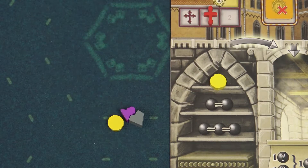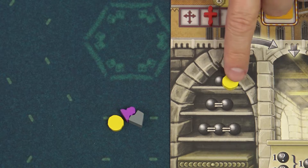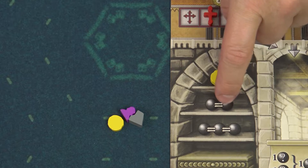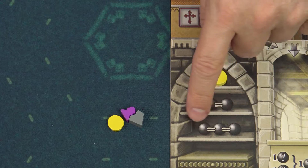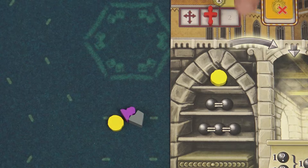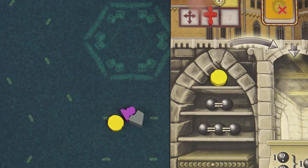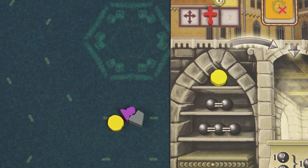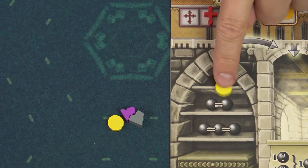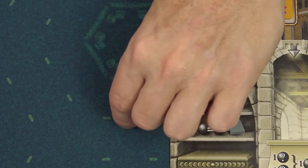Now I need to place the resources into my warehouse. The warehouse is divided into three separate depots: the first depot can only hold one resource, the second can contain two resources but they have to be of the same type, and the third can contain three resources, again all of them of the same type. In addition, one type of resource can only be stored in one depot, so other depots must store different types of resources. You can rearrange your warehouse any time you want, so in this case I can move the coin to the second depot and add a second coin, then place these two resources for example like this.